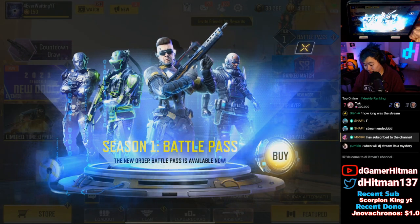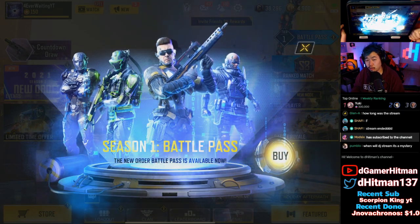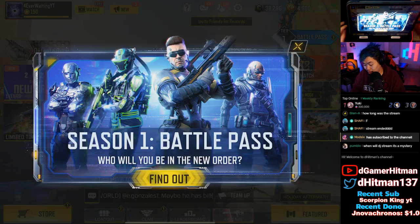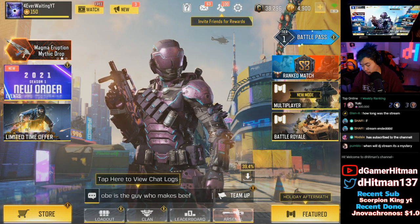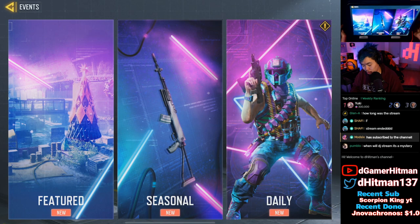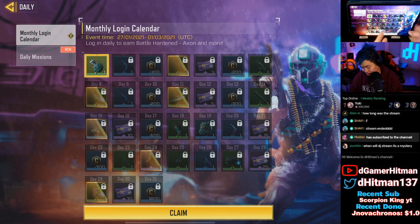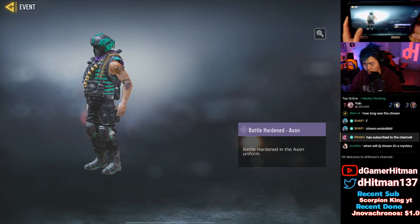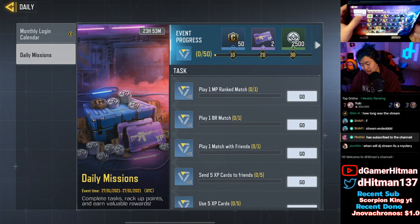The first thing you'll see is the Season 1 battle pass — Chapter 2 Season 1 is what we're going to call it. Brand new battle pass is here, so let's take a look. We can find out who's in New Order, Holiday Reclaim map is also available. Checking the events first — daily login will be the Axon skin, which is actually pretty nice and clean, not as ugly as the free one we got last time.